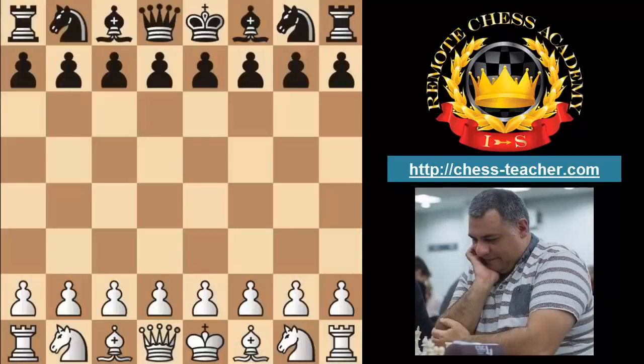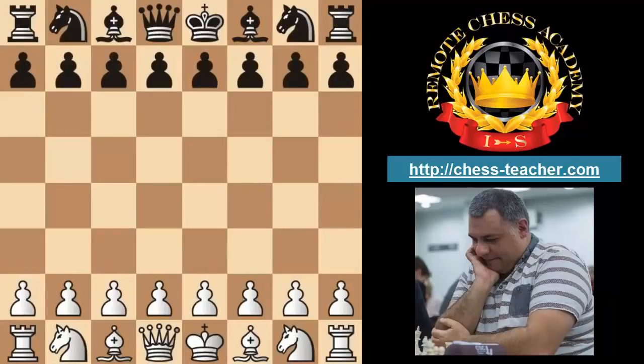The first lesson is getting an attacking position out of the opening. An attacking player will strive to create the relevant resources and trump cards from the opening.